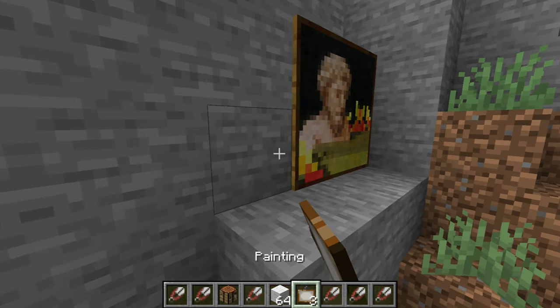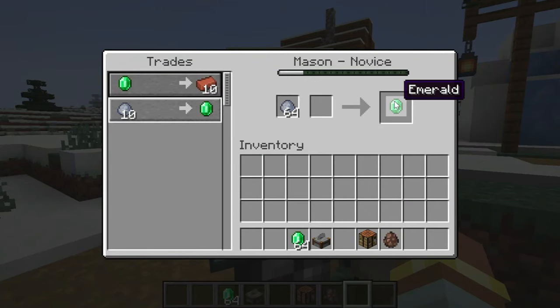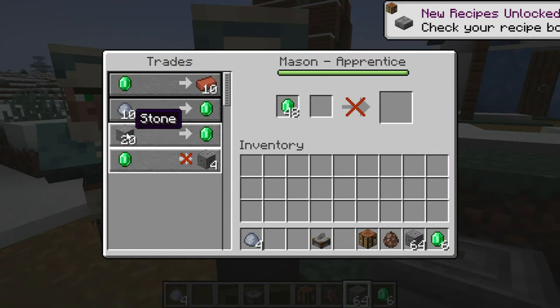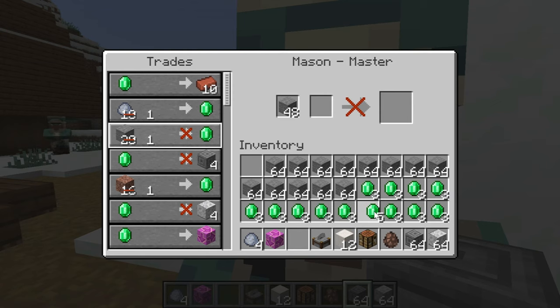With stone and iron, you can get the stonecutter, which unlocks the mason profession. It will buy clay and sell bricks. Also, it has an extremely overpowered trade, as it will exchange stone for emeralds. With some discounts like raids and zombification, you can lower the cost a lot — up to the point of trading one stone for one emerald, which is the best trade in the game.